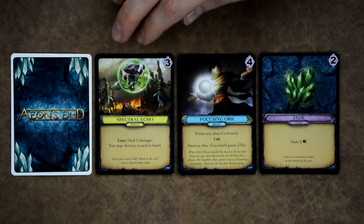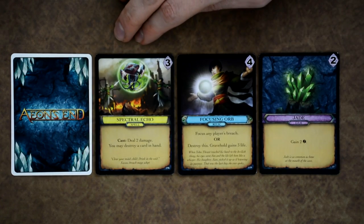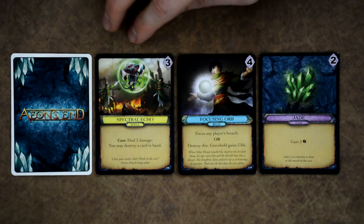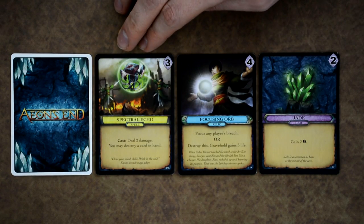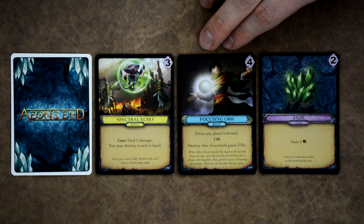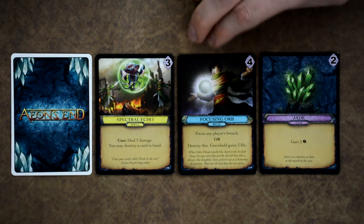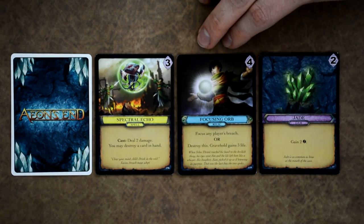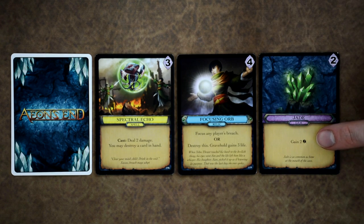Each card type works differently. Spell cards must be attached to an open breach and will be cast the following turn, though there are ways to cast them earlier. Relic cards resolve their effect immediately and then go to the discard pile. Gem cards provide a certain number of ether, and some also have additional effects.